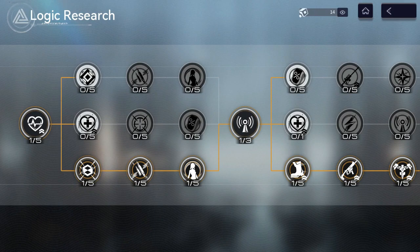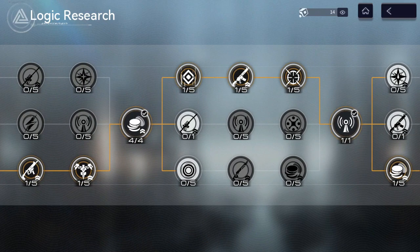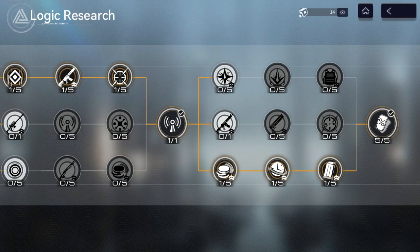The buff tree is deceptively long, but you only need one level to progress to the next node, so you can reach the end without too much hassle. This means you can pick any node on the tree to focus first. There are buffs for each element and weapon type, as well as most specific bonuses.